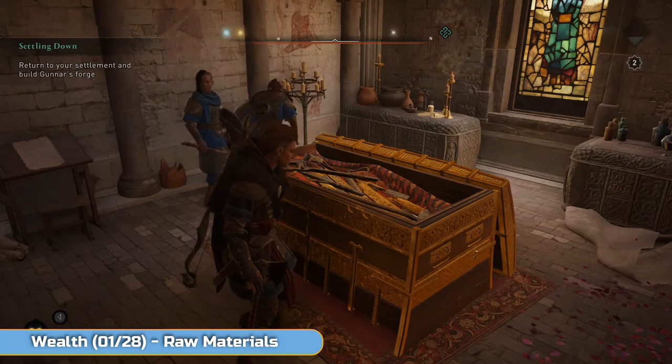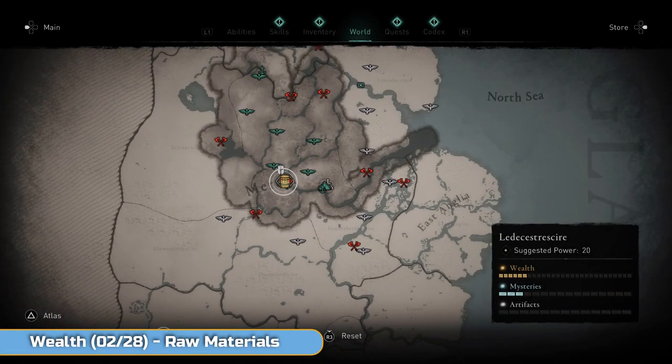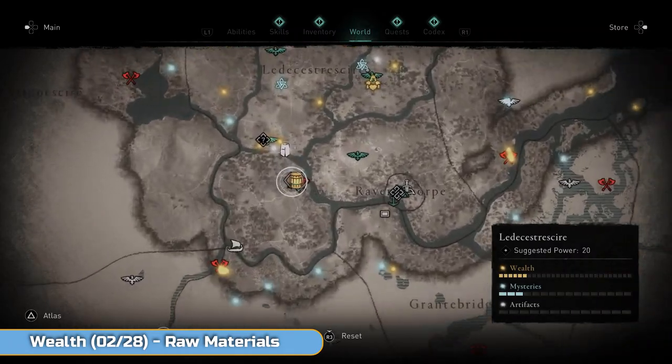There are timestamps in the description and you should see the chapter markers on screen as well. You can hover over them and it'll tell you what's coming up.